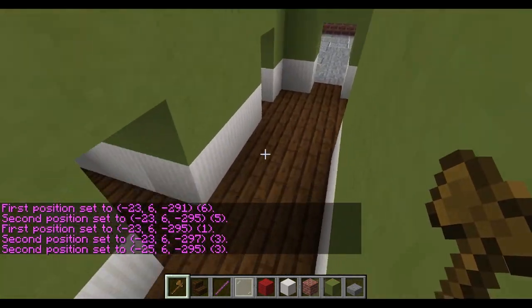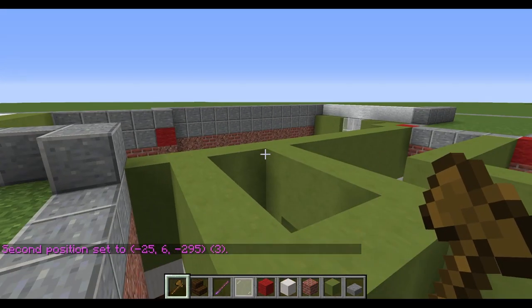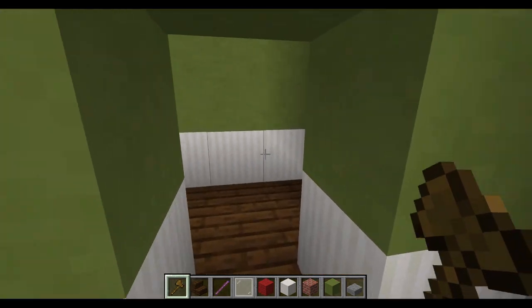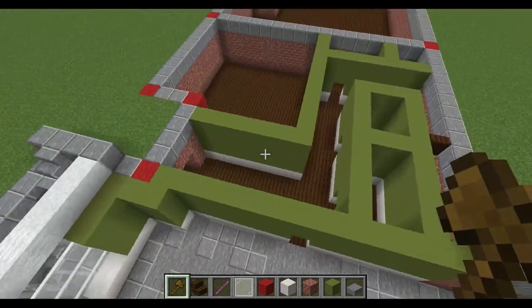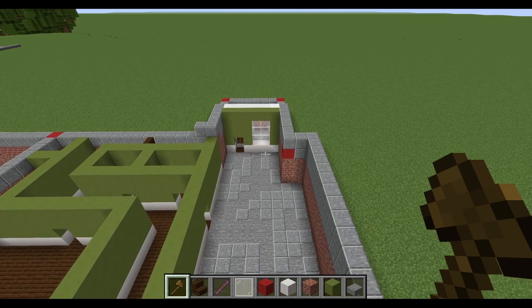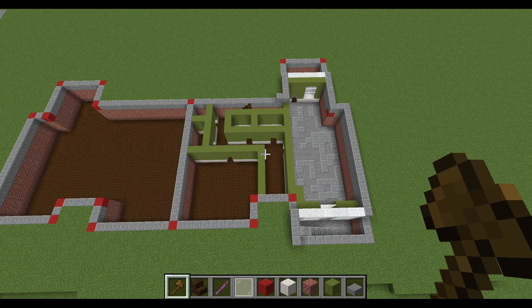We come back down the stairs and around to two more little rooms — could be a cupboard or a laundry room. Then the kitchen, which takes up most of the space on this side of the house — it's a good space user and really nice with the windows, so you get a lot of light in there. This is actually probably the first tutorial I've done with an interior. It's very requested throughout my builds — I'm not very good at them, but we'll see how this one goes.